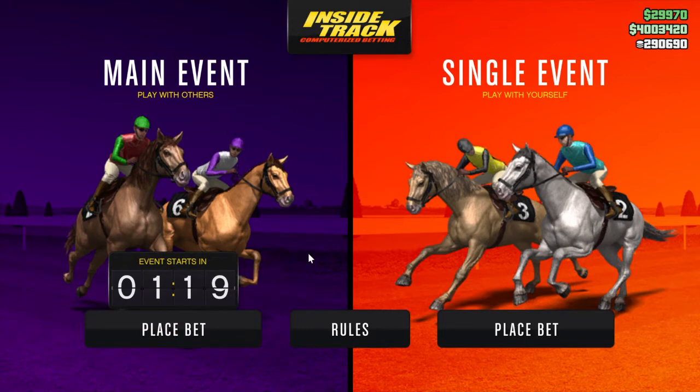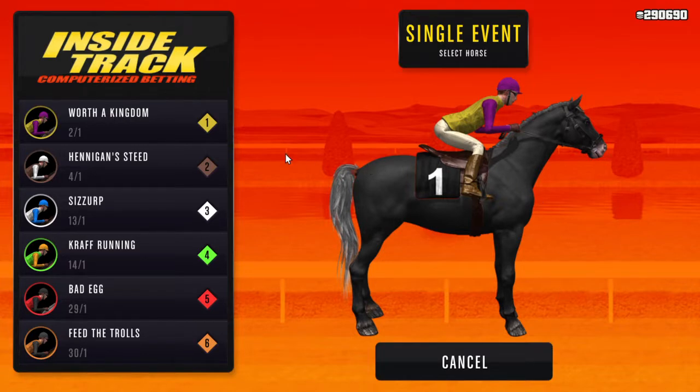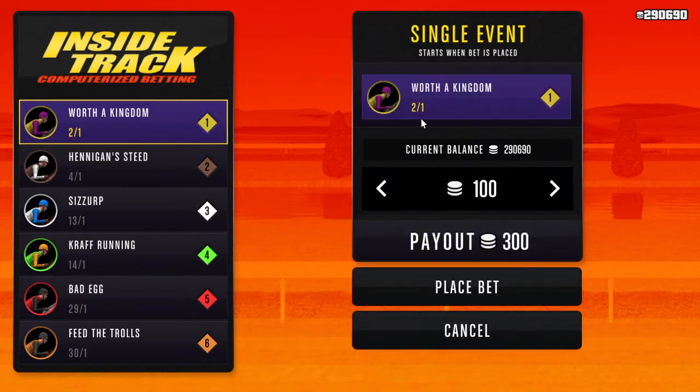I'd rather just stick to single so you can keep doing that. What you want to do is go place a bet and obviously pick the horse with the best odds. This one is two to one, and because the max bet is 10,000 chips, that's pretty much what we're going to do. We'll get a payout of 30k if our horse wins — evens would be 20k, four to one would be 50k.